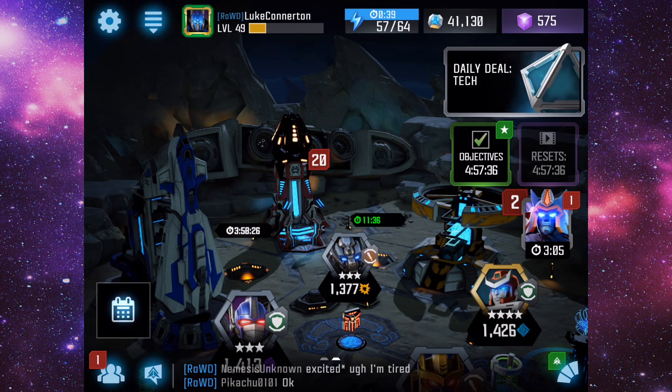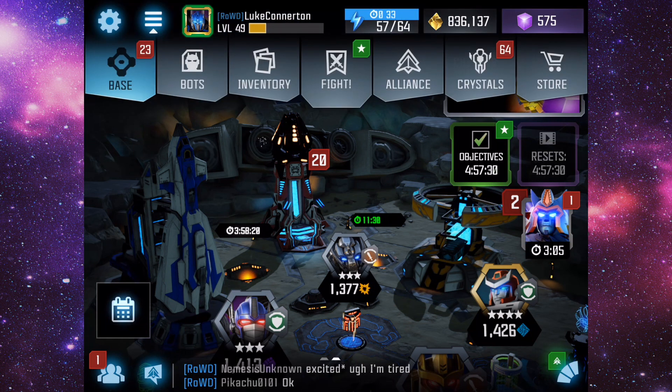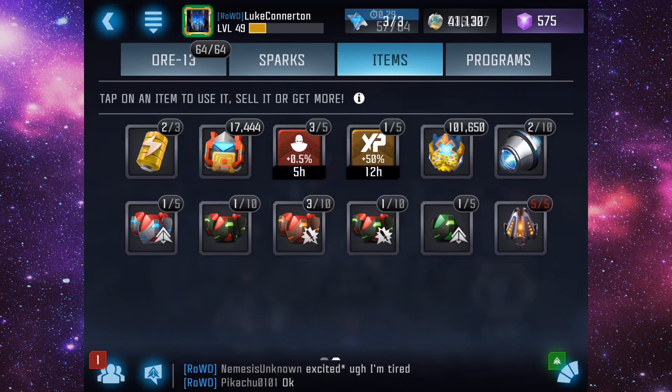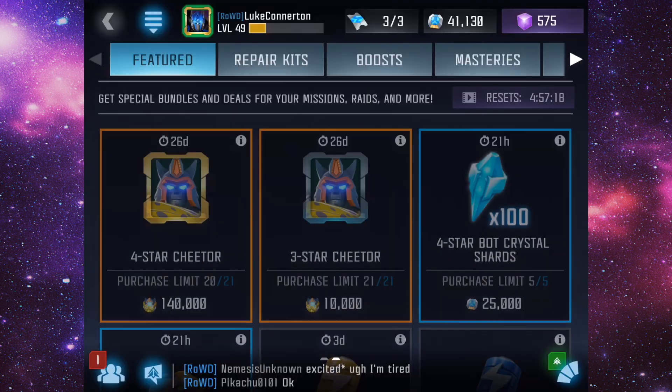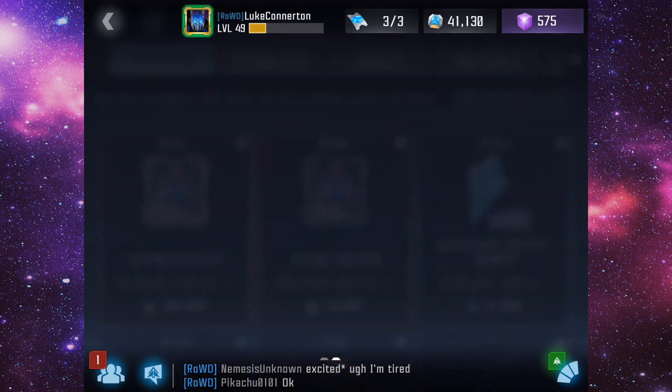What's up guys, Luke here again, welcome back to another Transformers Forged to Fight video. In this video we are going to be unlocking four star Cheetah — finally. We're going to be ranking him up as much as we can. As you can see we have 101,000 chips. We'll probably have some raid gameplay out with this character later on today as well.